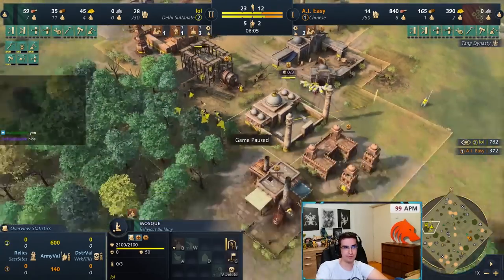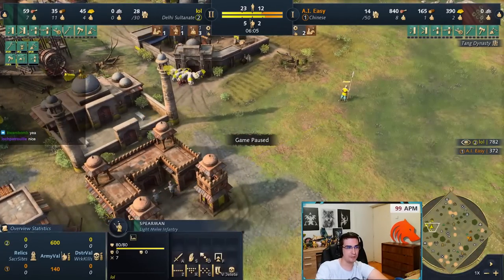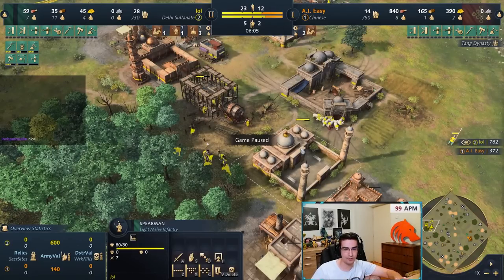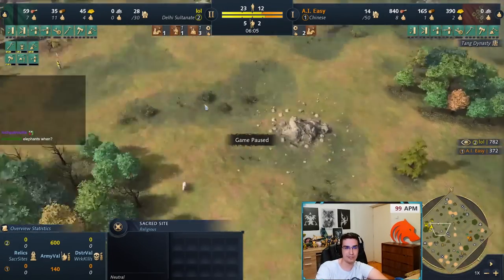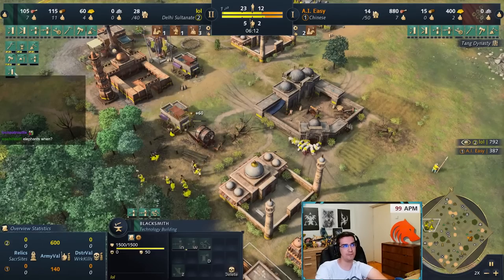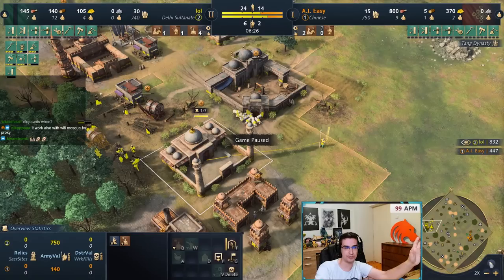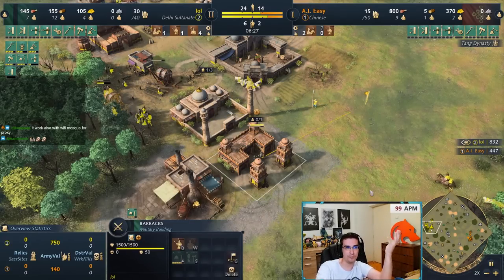Mosques also give extra influence, so this barracks is within the mosque influence — you can see the little plus icon. This spearman just came out and if you look it has attack speed increased by 20%. If you're playing against a horseman/knight civ, use spearmen defensively for now. Unless the opponent is completely passive, don't go for sacred sites yet. If the opponent is aggressive, just defend — your power spike is when all these upgrades finish. I have four scholars and I'm putting them all in mosques to get research done as fast as possible.